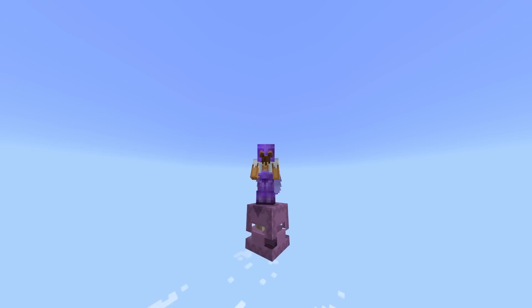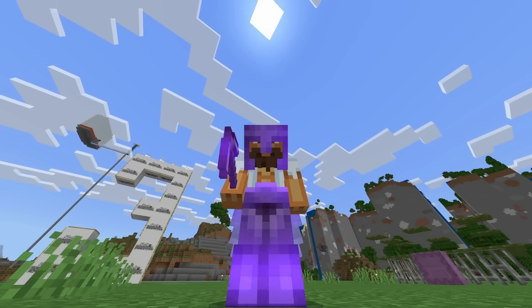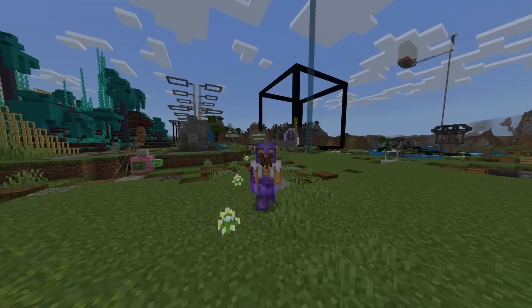Having the shulker box up there is kind of cool but also kind of annoying, and right now I don't really know how to fix it. So there we have it — a few more bugs and glitches currently in the latest version of Minecraft. That's all I've got time for today. I'll catch you on the next one.